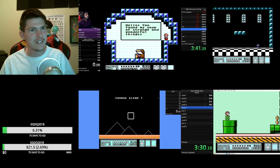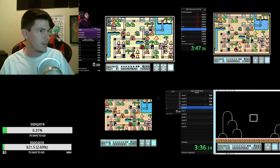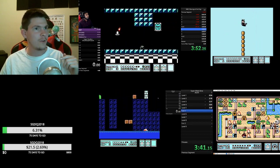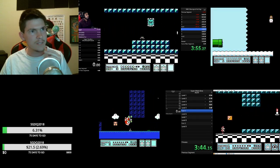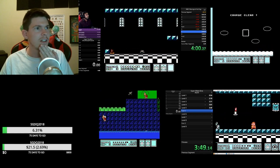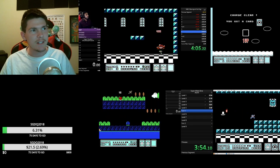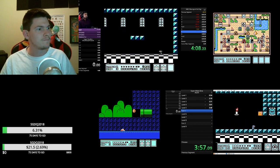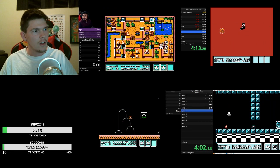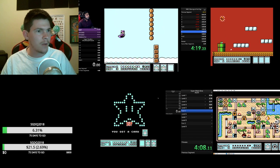A lot of people were very determined to skip the auto-scroll, and the only way to do that is by getting a P-wing. Bach has the P-wing and he's heading into the fort. Bear got the P-wing and he will be flying up into this pipe — this pipe goes to an instant exit in the level — and he'll move on without having to do the long auto-scroll that normally comes with that level.